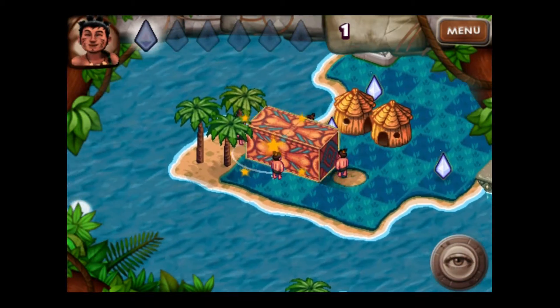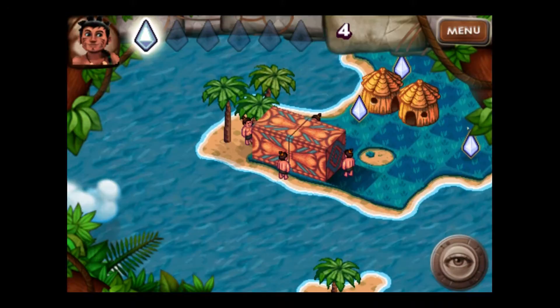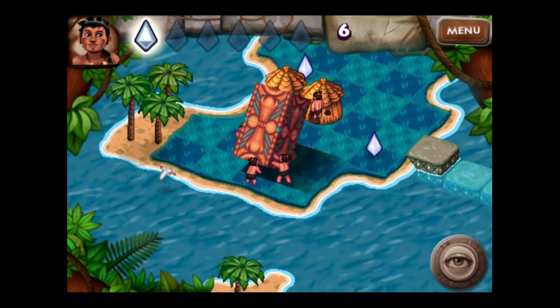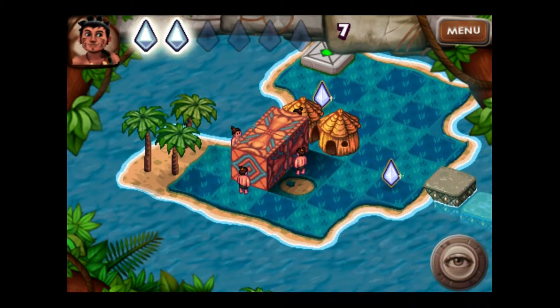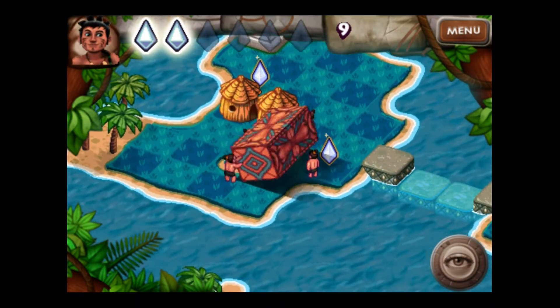We're going to go up to that bridge. Let's get that diamond first. Actually, we're going to use that to go down. There was a sneaky one there that I didn't see because it was covered. You'll know because you can see up on top how many diamonds there are, in case you miss something. Sometimes they're hiding.